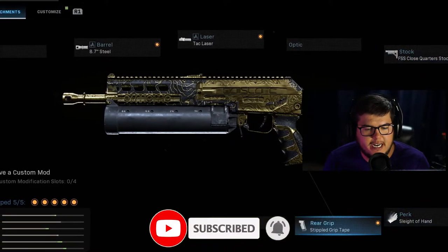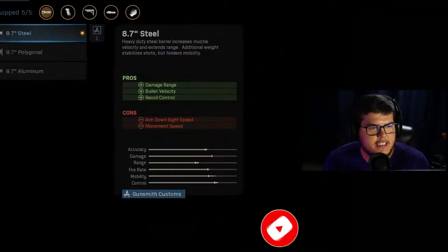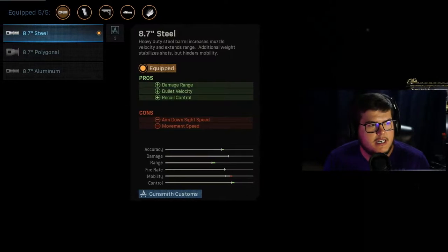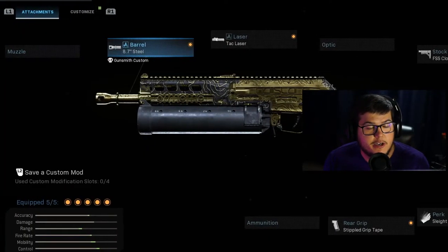We have the FS Close Quarter stocks — this is the one thing you can't see unless I remember to move the webcam — side of hand, stippled grip, tech laser, and then the steel barrel. I wanted to do the steel because I want to give this as much damage range as possible, because the Bison is known for just not being able to kill people quickly.